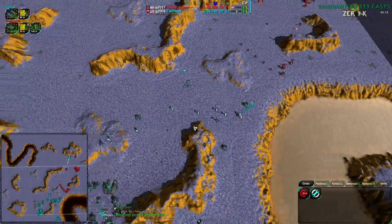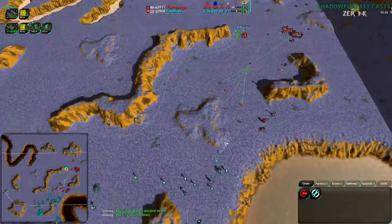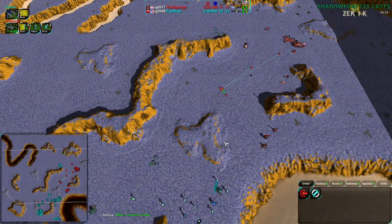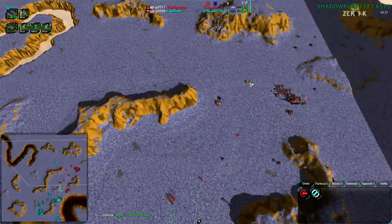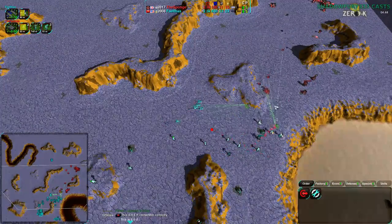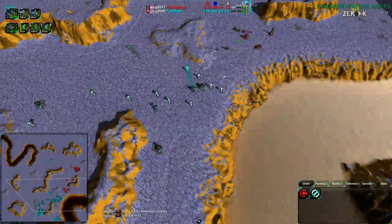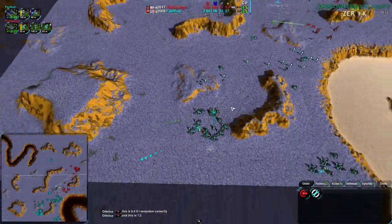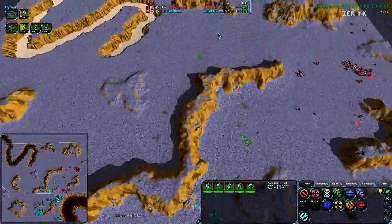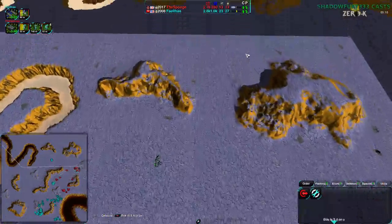Faelthas has been going heavy defenses the entire time - every game has been heavily defensive and focused on taking that center. You can also see daggers in the back still keeping the Sponge from re-securing lost territory. Three glaives go down for absolutely nothing. Faelthas has very much secured this base. The glaives have to go around the ridge to raid properly, and the daggers can spot them either way. Faelthas has set themselves up perfectly to avoid basically any rush.